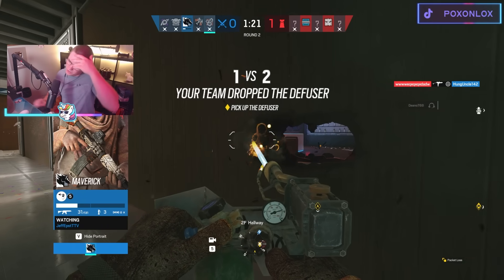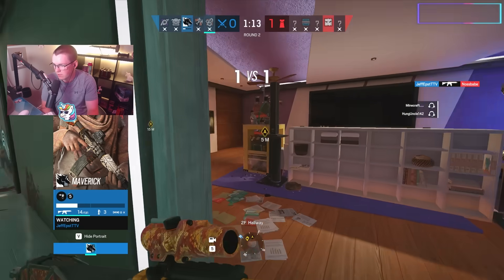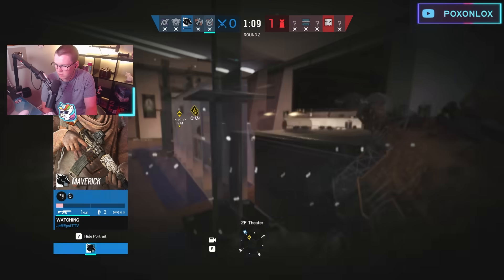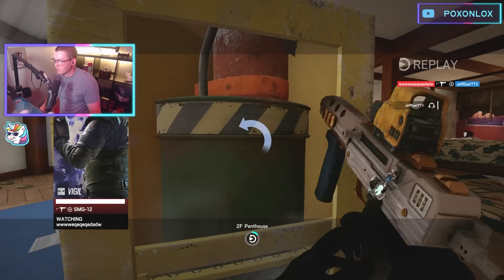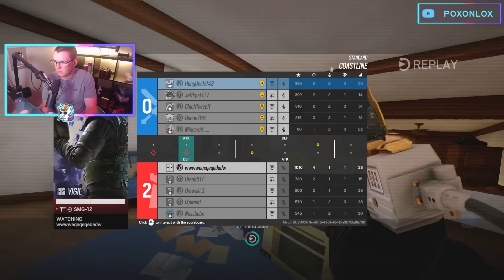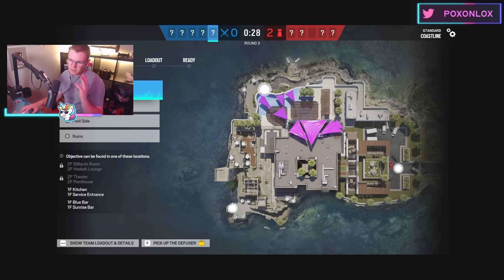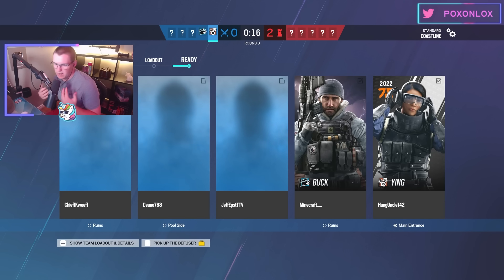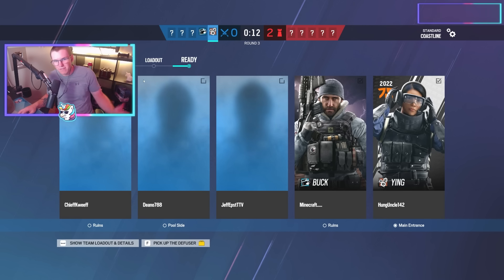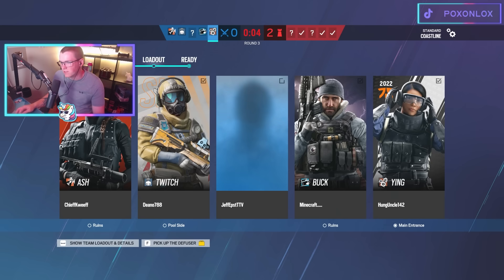There was one in theater — one in theater. Nice play from Mav. Last one's in theater. This guy might be cheating — how does he know to sprint into site with full confidence knowing the enemy wasn't in there? Our Mavic might be cheating, but I'm not 100% sure. There are so many cheaters in this game. I unloaded an entire mag on a hatch — probably not my greatest idea, but I had to finish it off for you guys. If I killed the Frost and died to the Vigil, the Vigil still wins it.